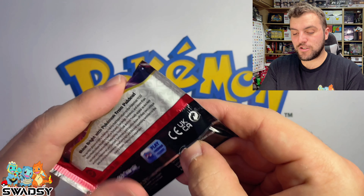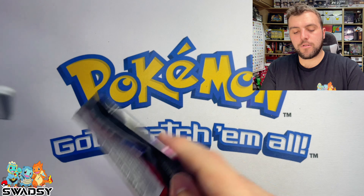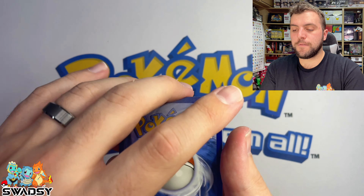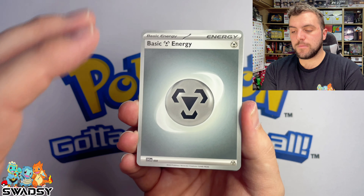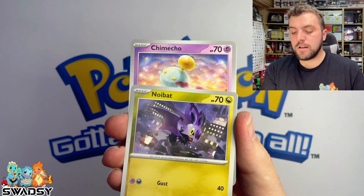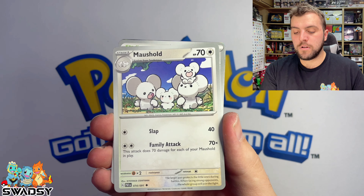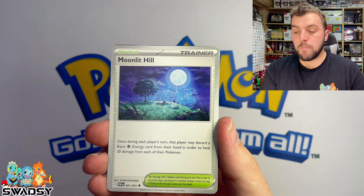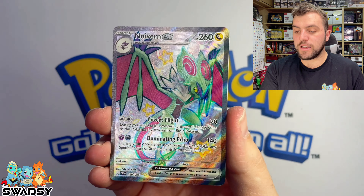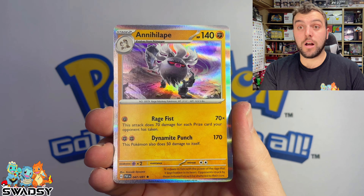Time for the next pack — it's a Cellularge pack, I believe. Fighting Energy. Haunter, Mime Jr., Noibat, Chimeco, Ultra Ball, Mousehold, Moonlight Hill, and we got the Full Art Shiny Noivern EX! Noibat Reverse Holo, and Annihilate Holo Rare.